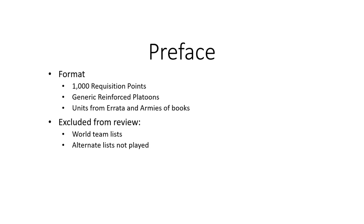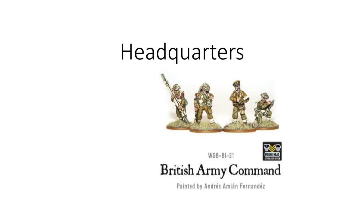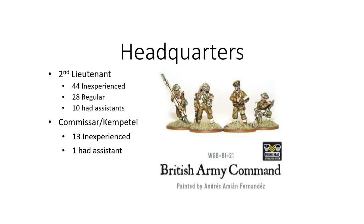There were 44 inexperienced lieutenants, 28 regular, and of those, 10 lieutenants had assistants. There were no first lieutenants in any of those primary lists reviewed. There were 13 inexperienced commissars and kempitais, and one of them had an assistant. This does show that players think of the officers as assets — these are going to be hidden rather than on the front lines. These are great considerations for sniper priority, because most of these are going to be inexperienced.